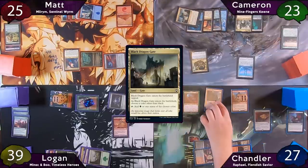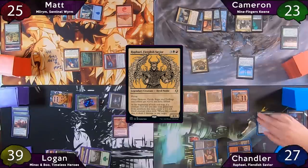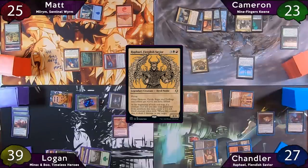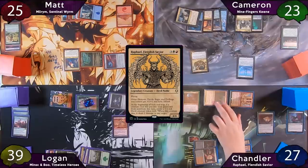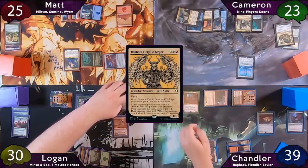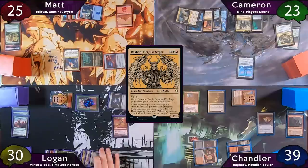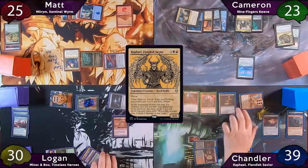Chandler starts his turn by tapping for five and casting his commander, Raphael. He moves to combat and swings his 9/9 Torian Mauler at Logan and his 3/2 Jibbering Fiend at Cameron. Logan takes the damage, and Cameron puts his Oracle under the bus — Chandler gains 12 life. After combat, Chandler sacrifices his Fiend to make one black mana, casts Viserra Seer, and on his end step gets a 1/1 Devil token.